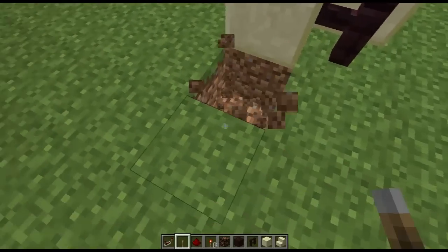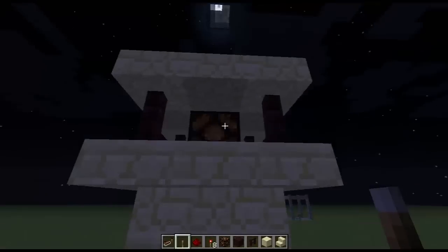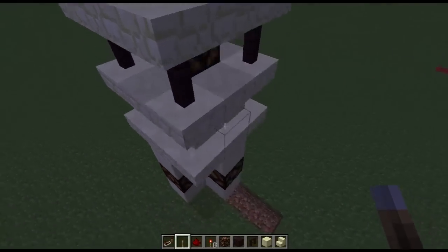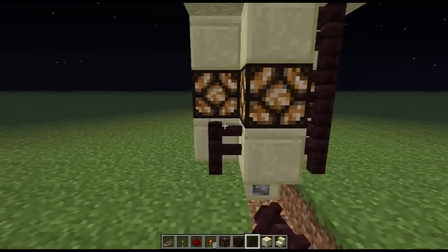If we just dig under here, that sandstone block we placed down is where you would put a redstone signal in to turn it on and off. You can see that flipping that lever turned it off, and when I flip that lever it will turn it back on.